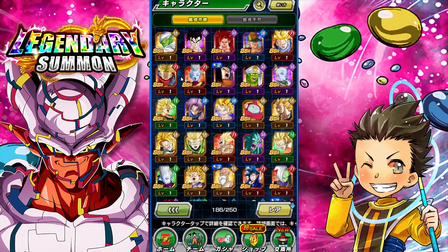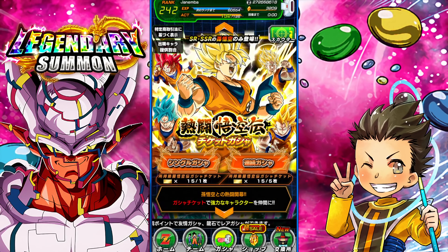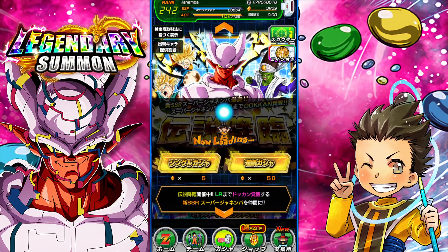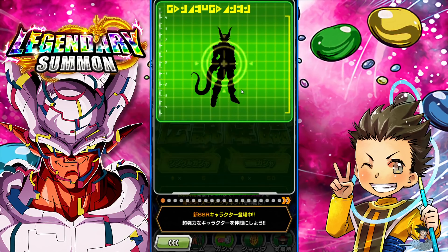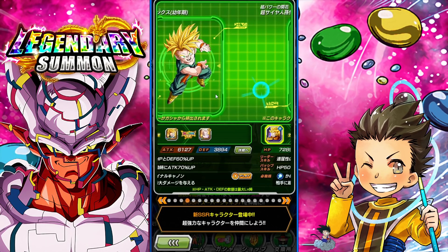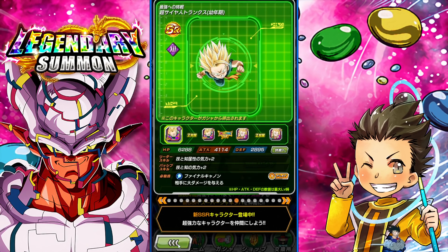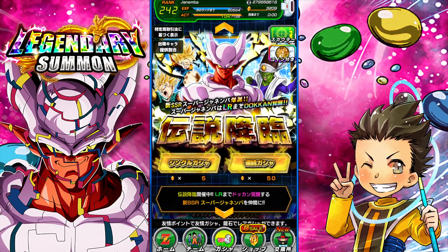It has a few Dokkan Festival exclusive units like Super Saiyan 4 Gogeta, some other units — Piccolo, Android 13, stuff like that — but no LRs. So this is going to be an LR banner, and like I always say, LR banners are luxury banners only. Nothing is really on this banner except for LR Janemba. Everything else is absolute garbage. So if you are free to play, stay away from this. If you're pay to win, feel free to go for it.